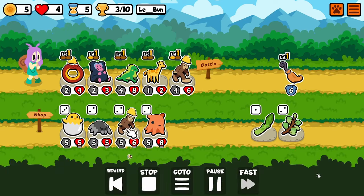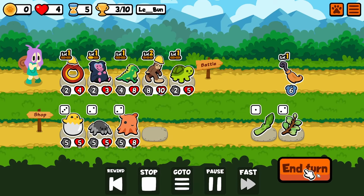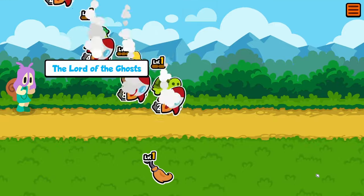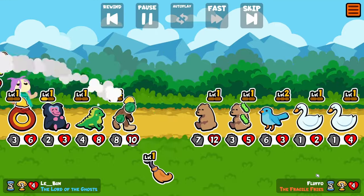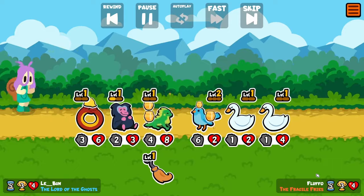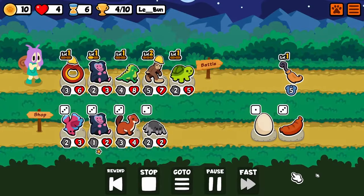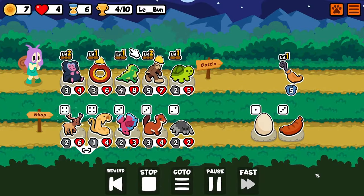There's our second target: Ouroboros. In the last balance update, Ouroboros got a buff that makes it a bit stronger. Essentially, every time you roll it gives plus one, plus one temporary stats — I think it's plus one, plus one, don't quote me — to pets in the shop. Those temporary stats only last for one turn, as you can see with Bigfoot.